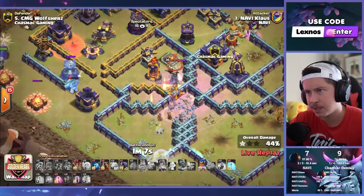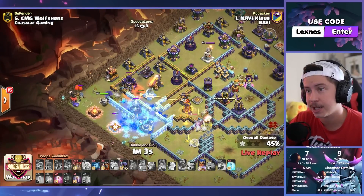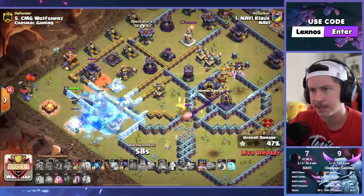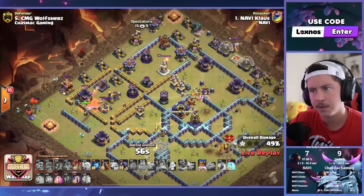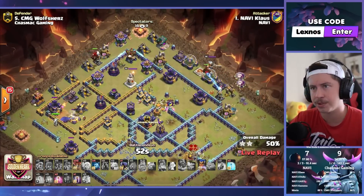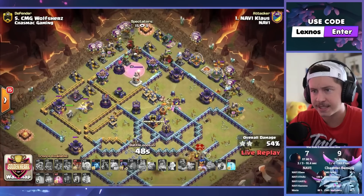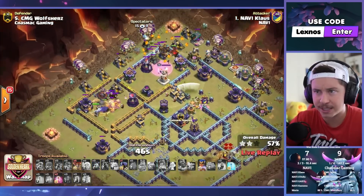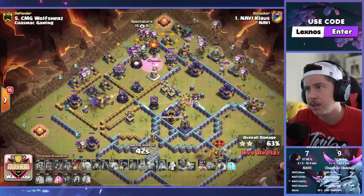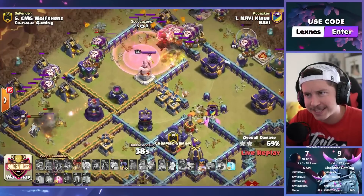Ice golem champion on the left — queen's going to have to pop ability here. Pops it, takes out the champion, takes out the multi. I'm loving it — hashtag not sponsored by McDonald's. Skeleton trap spell to help the champion sit on the left side. Only 55 seconds though — we've got to start this lalo. Here we go. Lava hound from each side, balloons. 48 seconds — time is going to be a big issue. Skeleton trap to distract the champion. More balloons, bat spell, hay spell. It's so interesting seeing the bat spell in the mix there, helping the balloons distract some of these defenses.